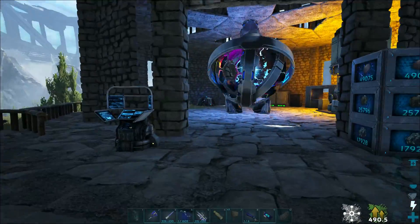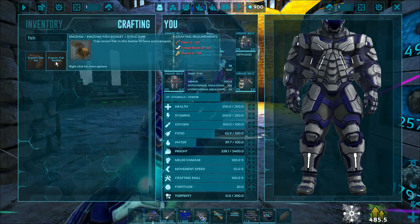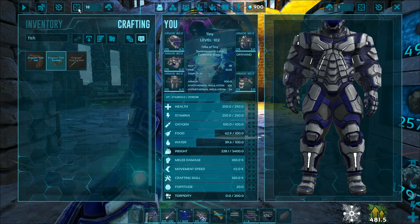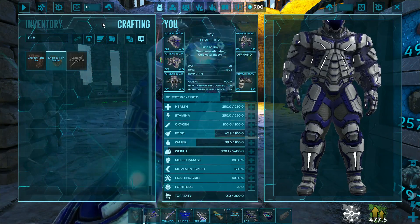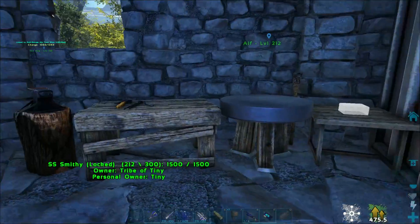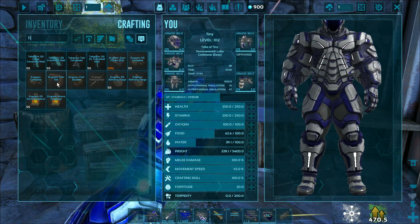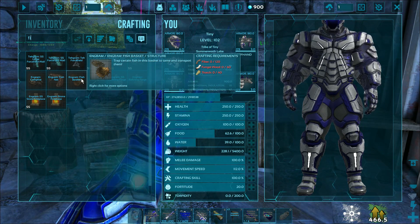So next order of business, what do we want to do? Well, this might seem a little bit interesting — you might not know exactly what's going on here. But I'm going to make 10 fish baskets. No fungal wood? What? I need fungal wood in order to make these guys. Really? Seriously? Fungal wood? Let me see here — these fish baskets. Yeah, fungal wood and cigarette butts, we're going to need some of these guys.